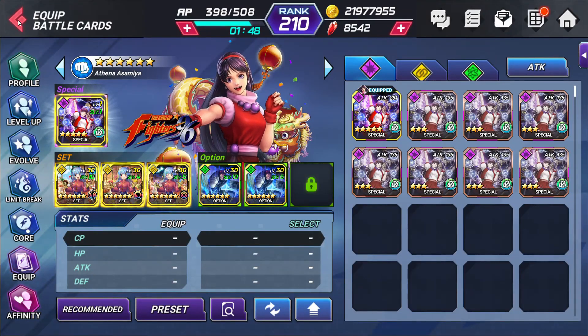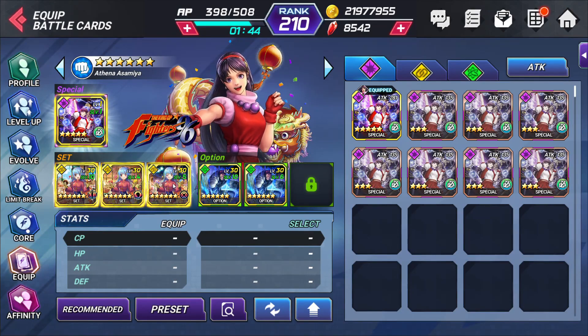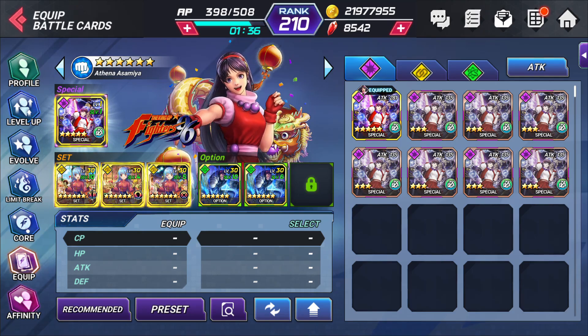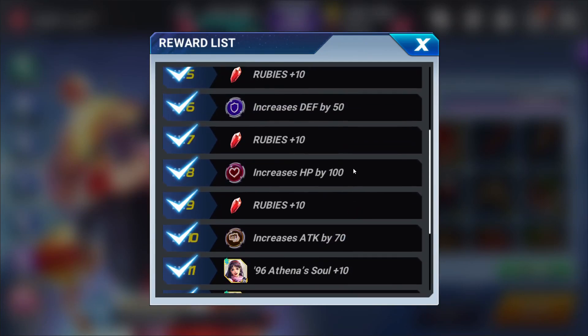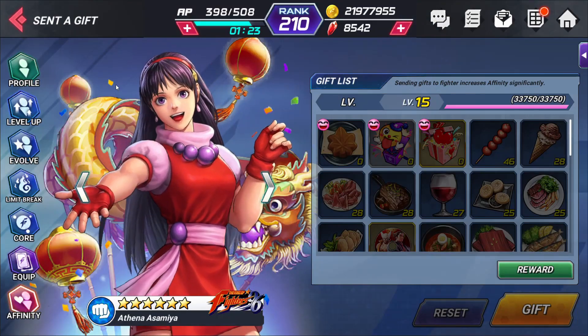Anytime you're doing these fast clears or doing some of these requirements in epic quests, it's always best to set up one good card set. This is a completely free-to-play set for your character. Her ultimate card is level 1, 5-star, nothing done to it at all. I do have her infinity completely unlocked to get all those souls, to get her attack buffs, get out the rubies, and to get that critical damage by 12%. That really helps her damage.